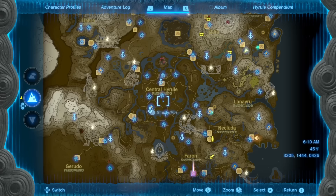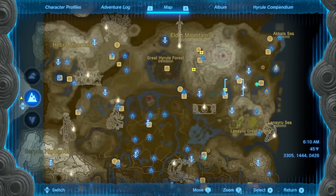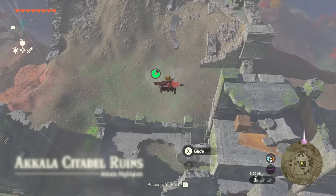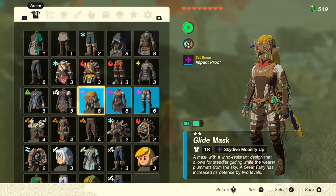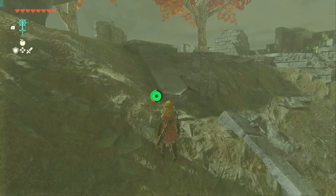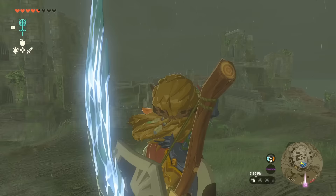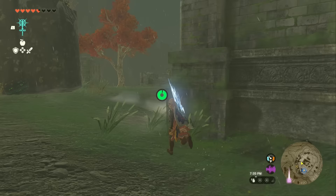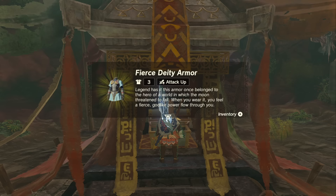Next we're going to head northeast from central Hyrule. You can stop at the sky view tower, yeet yourself out of it, and fly east all the way to the Akala Citadel ruins. While you're here you'll want to pick up the nearby shrine, then head to the back left corner of the citadel. Go around the corner, jump up, and there's a little hole in the wall. Sneak into that hole, jump down, and the chest is right in front of you — you've got the Fierce Deity Armor.